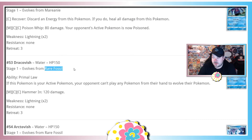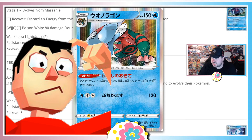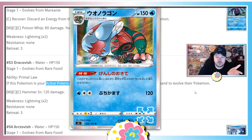Moving to Dracovish, which evolves from Rare Fossil. Its ability Primal Law: if this Pokemon is your active Pokemon, the opponent can't play Pokemon from their hand to evolve their Pokemon. Stopping evolution could be okay — I'll give it a head-scratcher. It could see play in the future, possibly with a lock deck. The problem is it has to be in the active spot — if it were on the bench it'd be absolutely busted. Difficult to activate in standard right now.